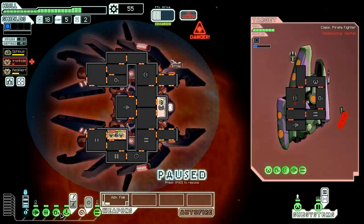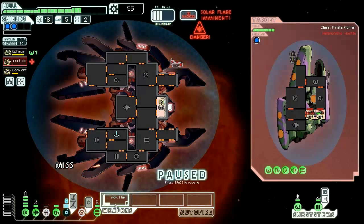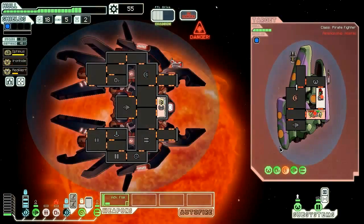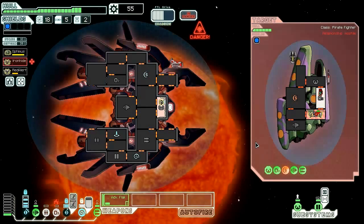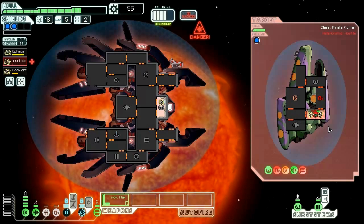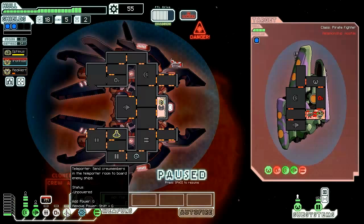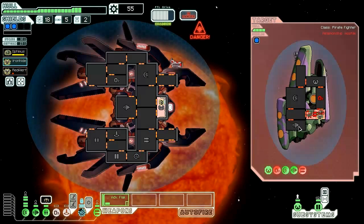Now we can get in there. Going to depower our clone bay and jump into their weapons room. There's a mantis — can we mind control the mantis? Sure can. O2 is on fire so let's vent that room. We wouldn't want the fire to burn it out. Destroy these weapons. One of our Lanius died. That guy's about to die too, so let's use the power from our teleporter. The O2 fire has stopped.